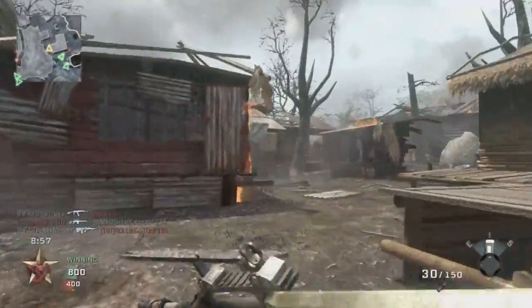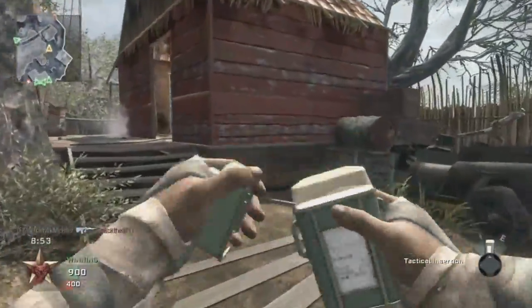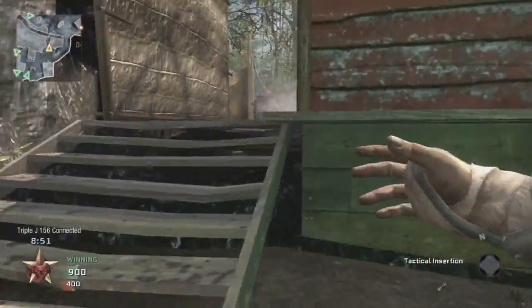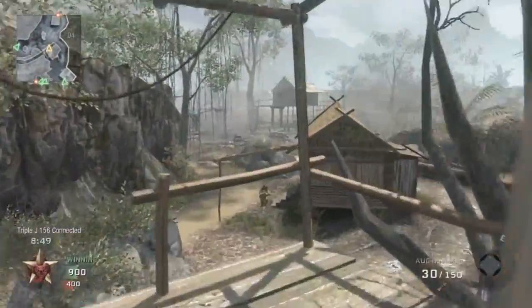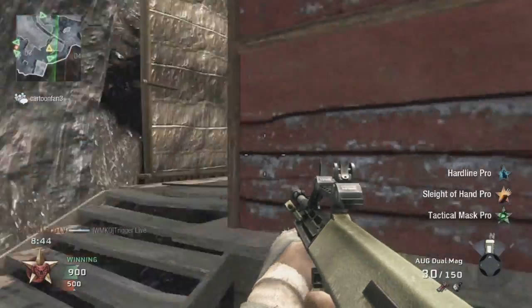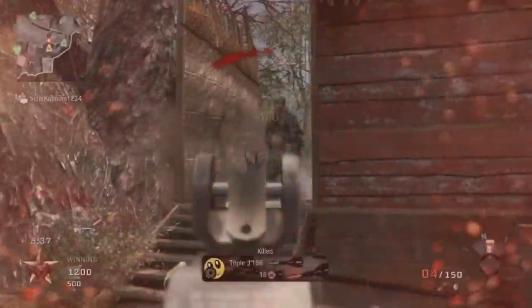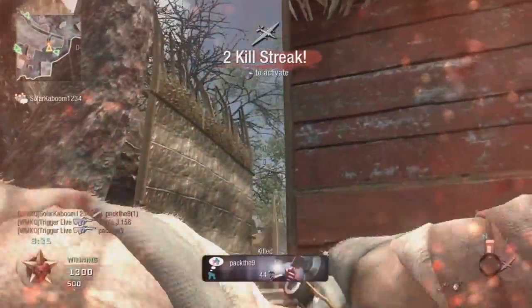Alright, so here's the situation. You're playing on Jungle, and unfortunately there's some people camping out on that cliff. Now I don't know that yet in this gameplay. But I come up here, maybe get a couple kills from these guys, and they're using explosives of all things. So I'm just going to skip through some of this boring part. And normally it'd be a pain to get those guys out of there, but I'm going to show you a really awesome nade spot.